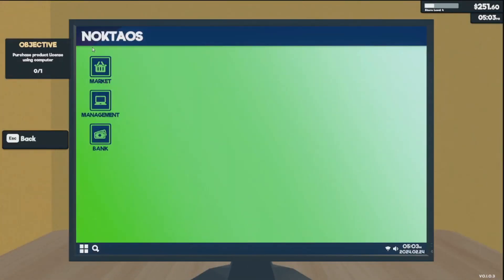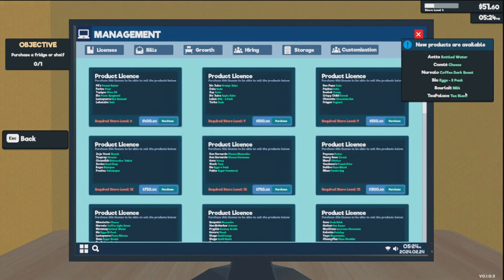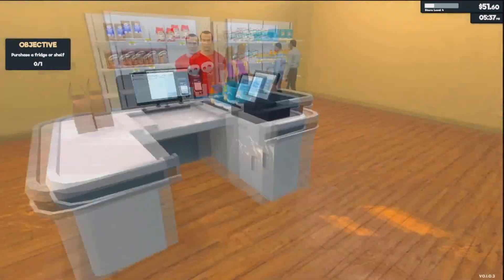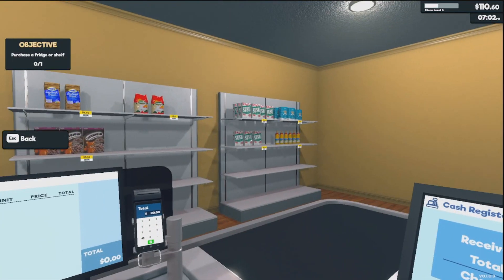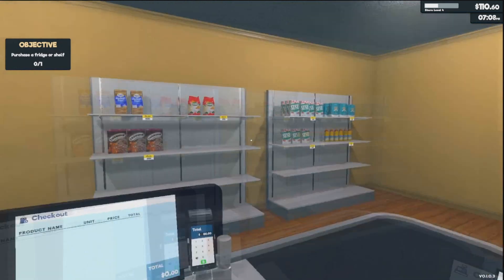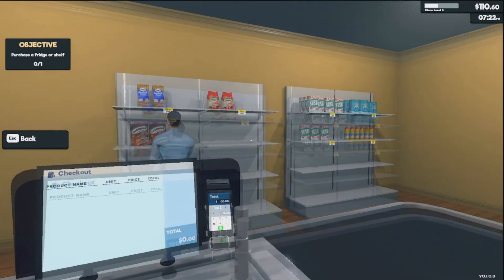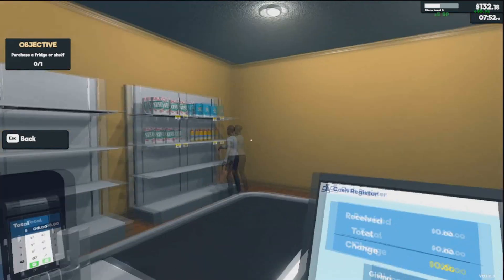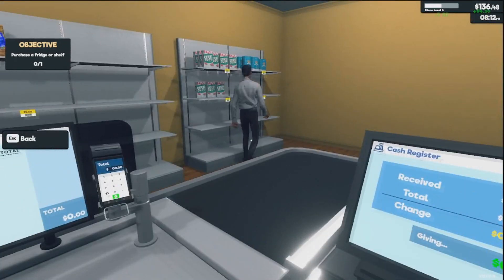We have enough to buy the license, so we're going to do that — it'll give us quite a bit in the way of options. Now we're down to $50. Right away a customer says they couldn't find cheese, but I haven't had a chance to buy any yet. That's the lesson: when you buy a license, you better have the means to immediately buy the products, because otherwise you'll start getting customer complaints right away. That's a little annoying.